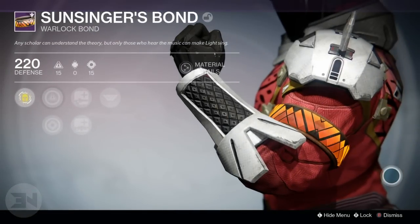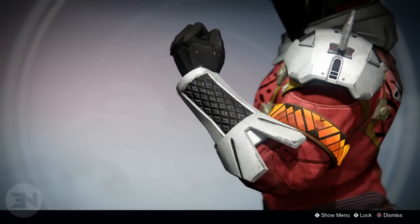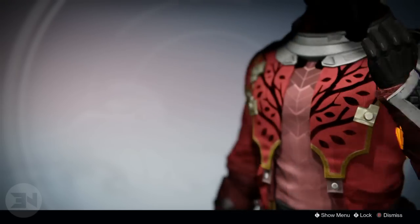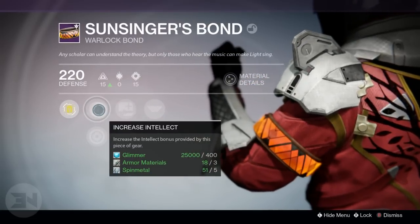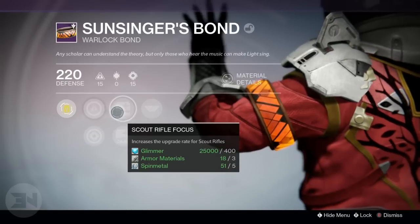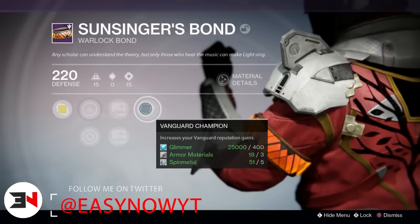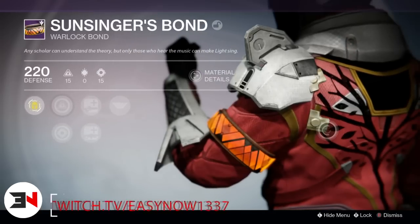These class items give you a choice of what you can do — you can increase your intellect versus strength, or your discipline versus strength, or your intellect versus discipline. It changes on all three of them, and you can also choose between weapons and how quickly they level up depending on the class item. All of them roll an increased vanguard reputation gain while wearing these cloaks. Pretty cool to have these available — as they are legendary, you can equip them and still don't have to worry about losing an exotic space. They look cool but you would actually need to get some nice matching shaders.